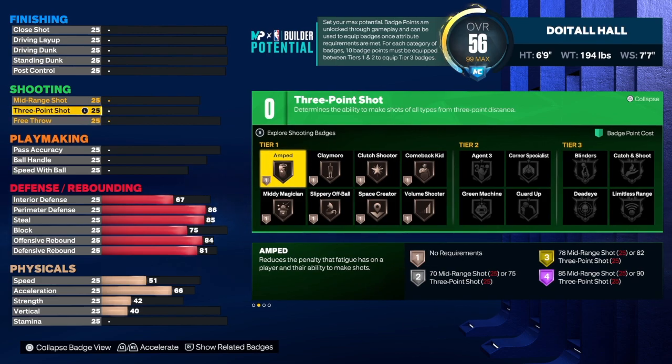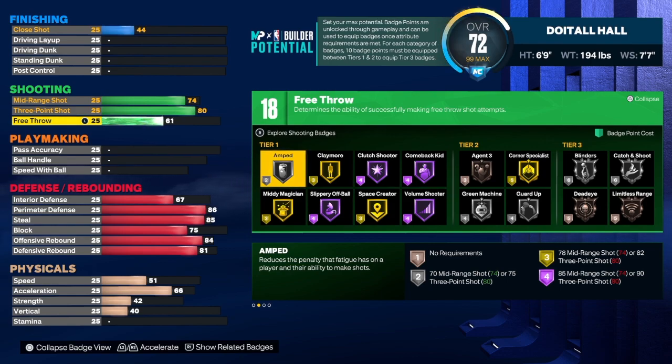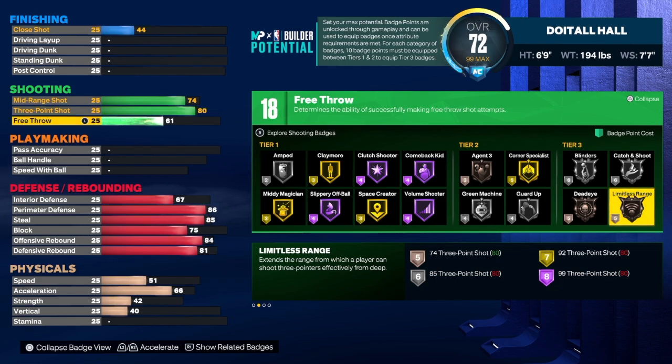We're going to take the three-point shot to an 80 — you can take it higher if you want, that's totally up to you. Mid-range shot is a 74, free throw is a 61. Not bad at all — we have 18 shooting badges on this build. I'd go with limitless range, corner specialist, catch and shoot. I've been using catch and shoot lately and I shoot lights out. A lot of people say use it on bronze — no, I'm putting catch and shoot up high. If you do a lot of catch-and-shoot, use the badge like you're supposed to.